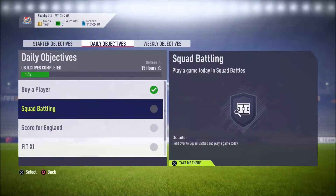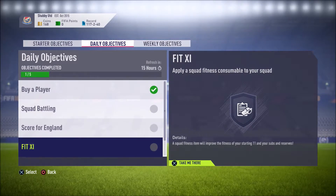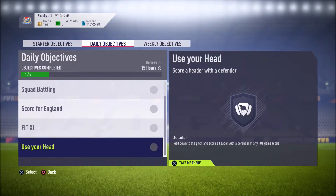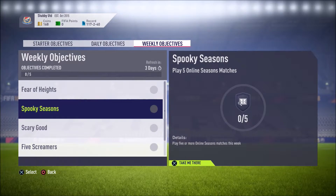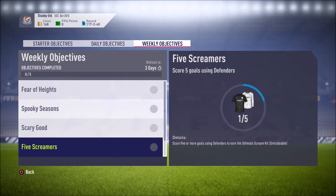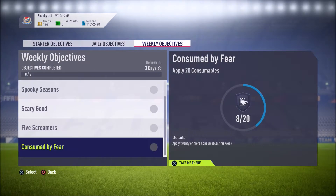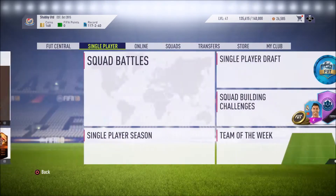That gives us a bronze contract pack which is about as useful as the paper it's written on, but we'll take them. What's left to do? We've got to do a squad battle, score with an English player, apply a fitness to our squad, score a goal with a header, score goals with headers, play online seasons games, buy five more players for at least a thousand coins, and apply 20 consumables.